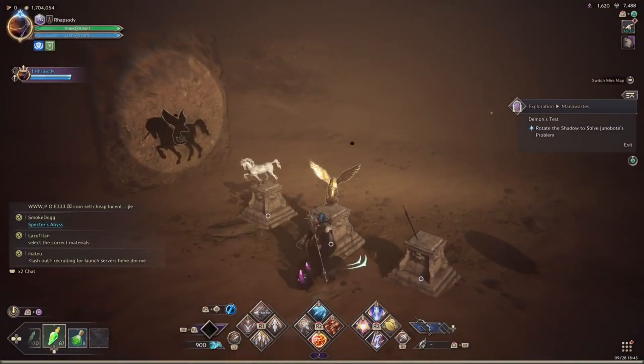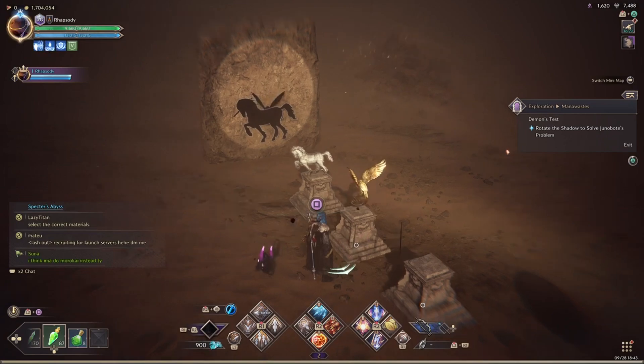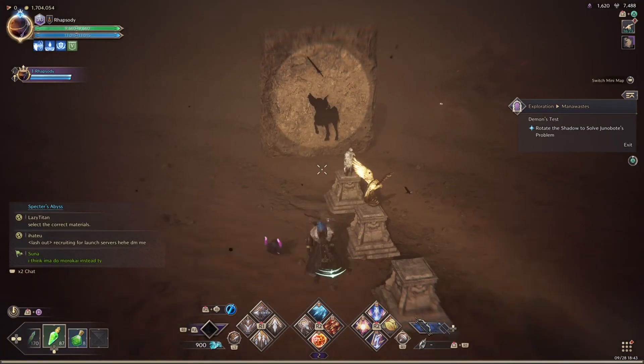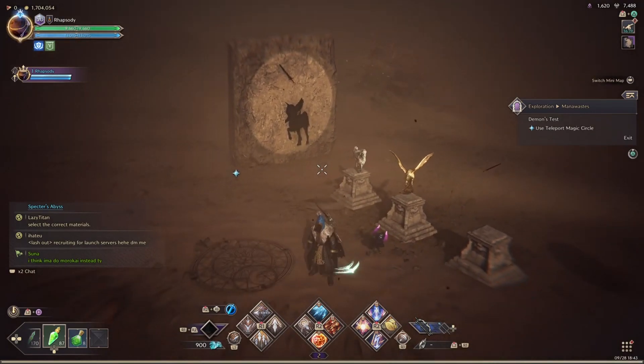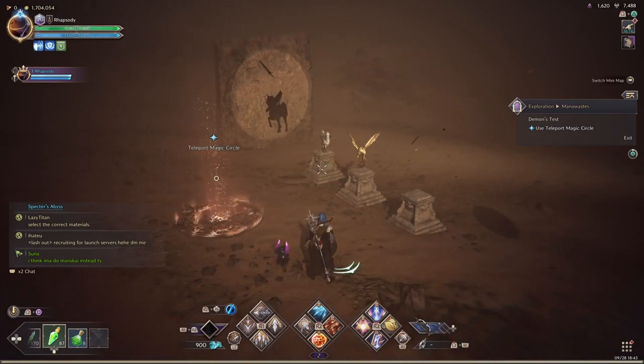This quest is for the demon's test. The first part is just paying attention to what the narrator says — it tells you to make a pegasus. With the sword, you're going to point it down (it didn't work the first time but worked this time). Then turn the horse towards the left and turn the eagle towards the left, and you should have it done. This part's pretty easy.